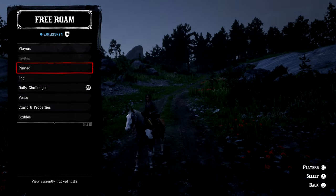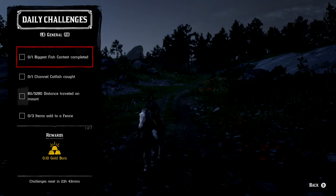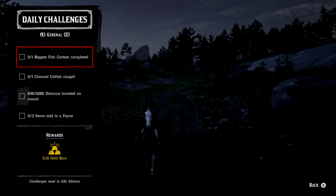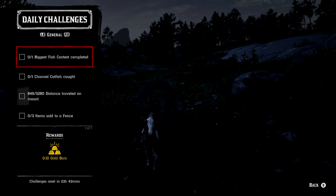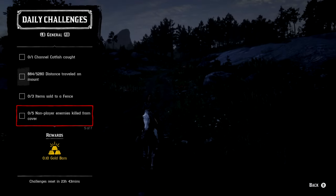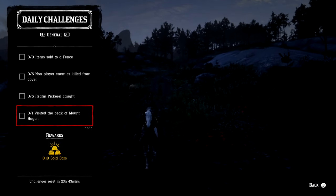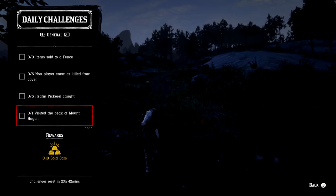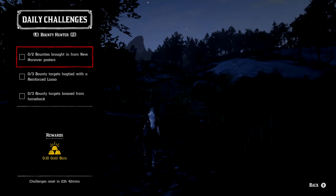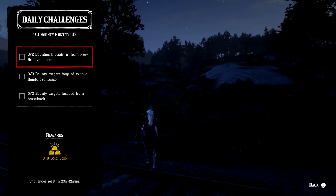Let's take a look at the daily challenges in list mode. We have: one biggest fish contest completed, one channel catfish caught, a distance of 50 to 80 traveled on a mount, three items sold to a fence, five non-player enemies killed from cover, five redfin pickerel caught, one visit to the peak of Mount Hagen. For the bounty hunter roll: two bounties brought in from New Hanover posters, three bounty targets hogtied with a reinforced lasso, and three bounty targets lassoed from horseback.